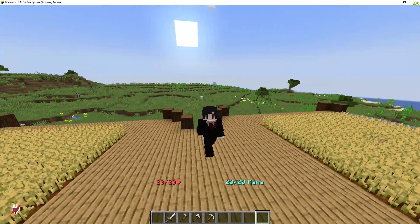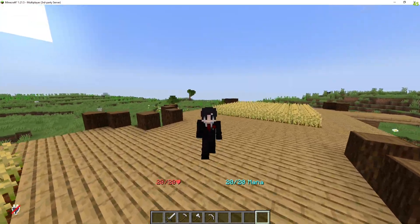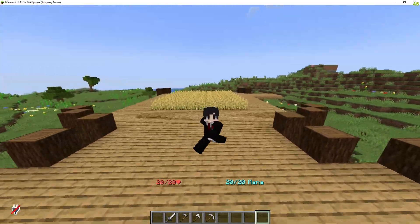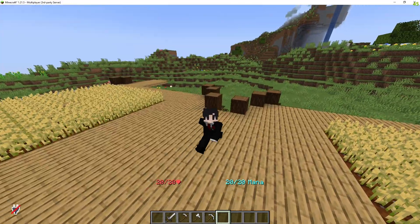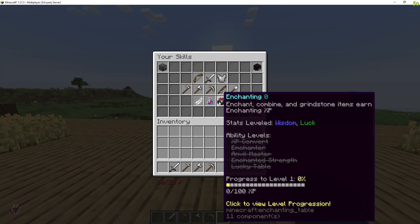Hello and welcome to another video. In this video, I'm going to be showing you how to install, use, and configure AuraSkills. What this plugin will let you do is it lets players use skills to level up. You can set custom rewards or custom loot for the plugin. Here's an example — if a player does /skill, they can bring up this menu.